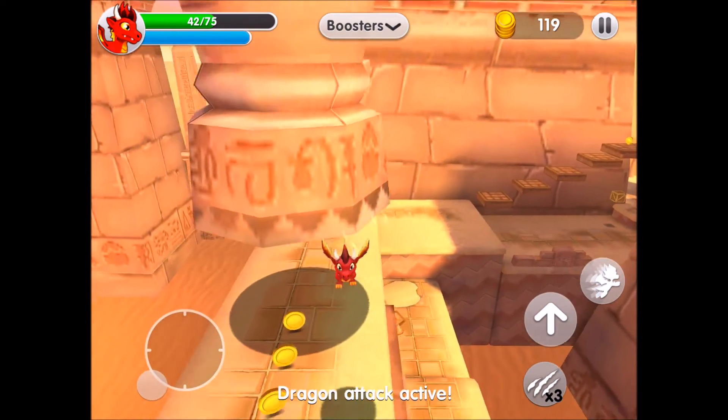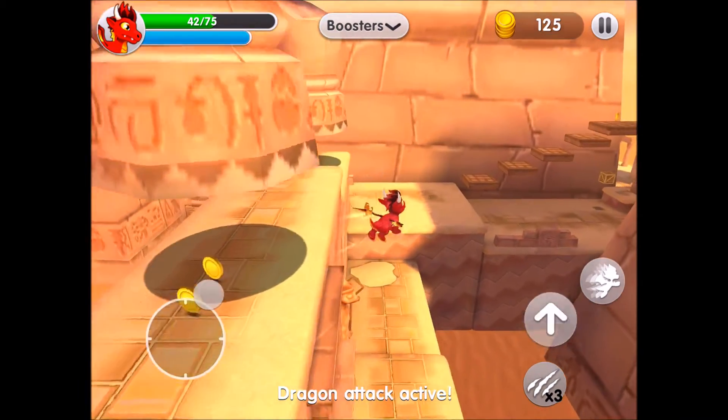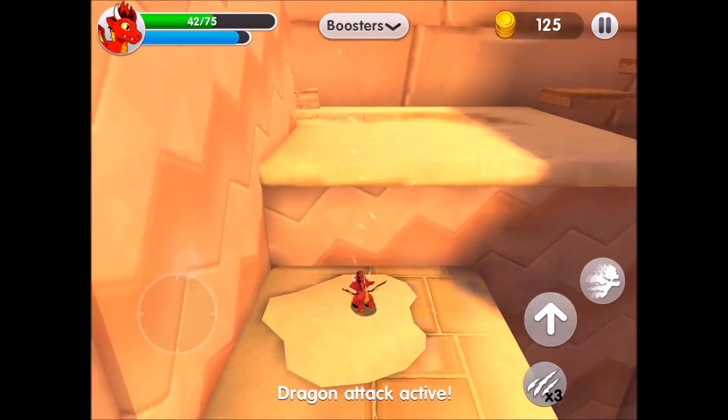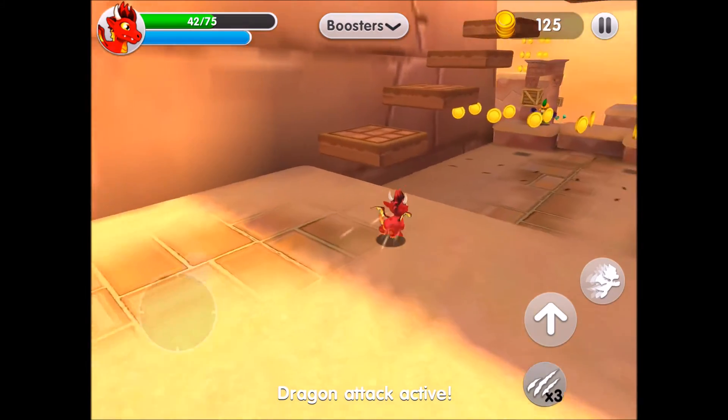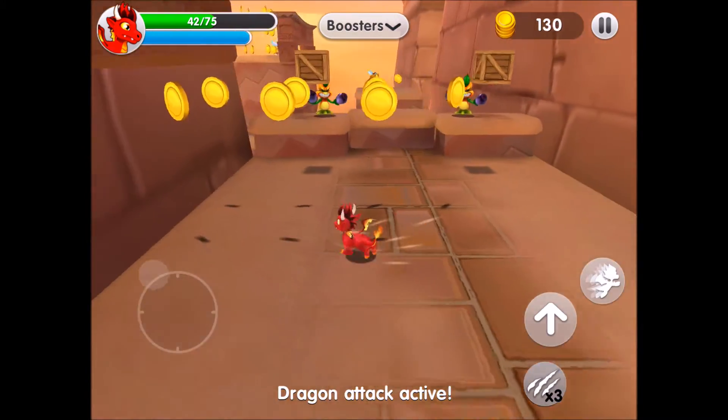Shield is broken. Okay, so that's the first crystal. Now we only need to find one more key and one more crystal. Just use the fireball again.